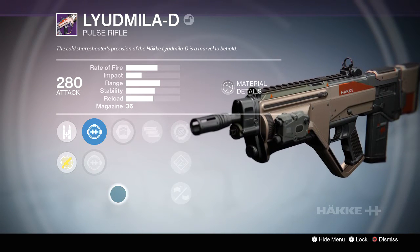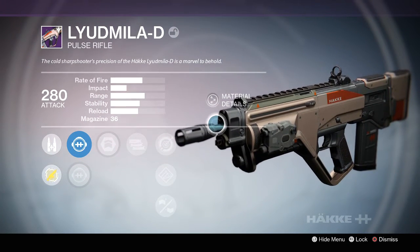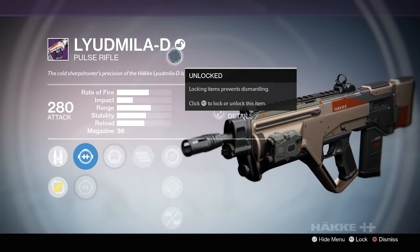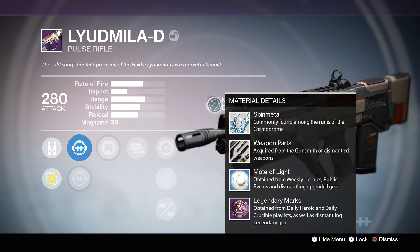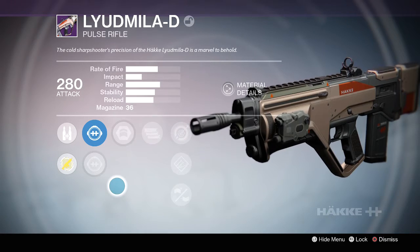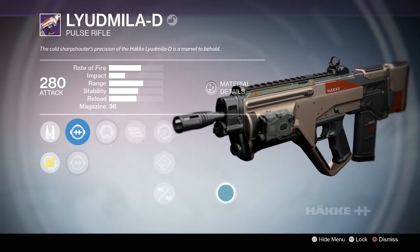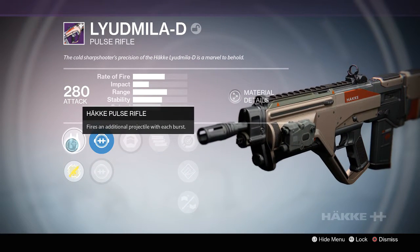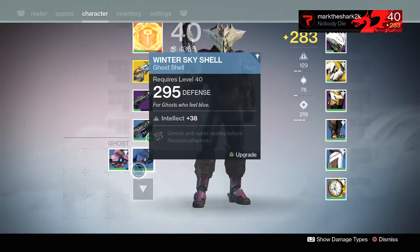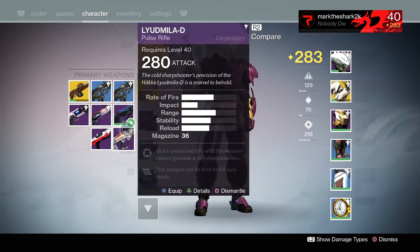And the Messenger. It does fire rounds that aren't grouped that close together, so mid-range in Crucible is a little rough. If you can get into close range, or maybe just a little bit farther out — if you can hang around in auto-rifle territory with this — I think it'll work really well. And it fires that extra round too, so it actually fires four. It has 36 in the magazine, which is pretty decent. That's pretty high for a Pulse Rifle — probably the highest I've seen.